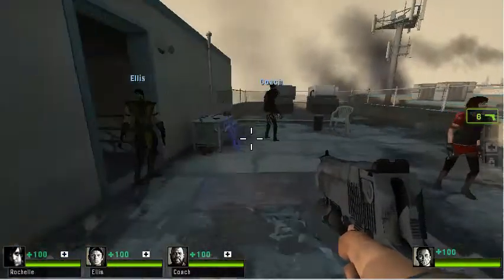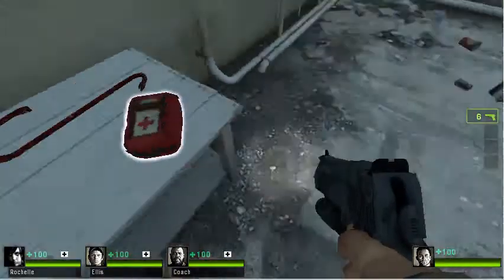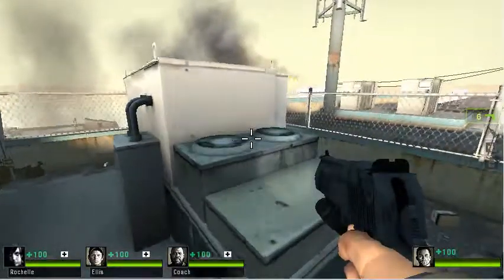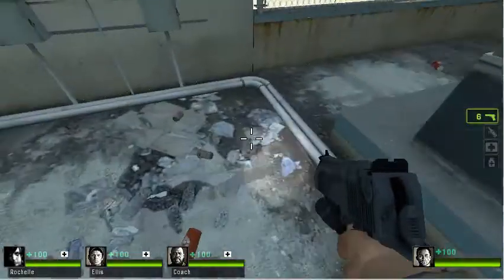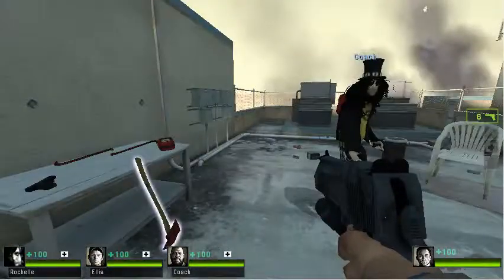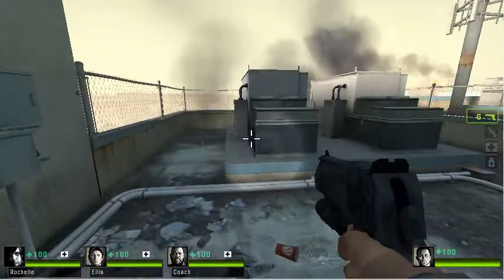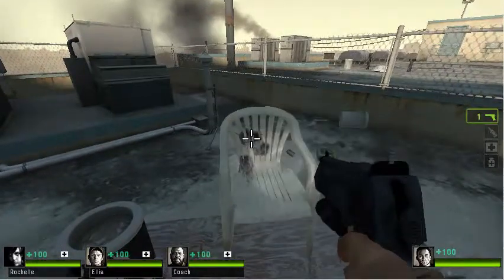So I think we need to move on to the graphics of this game. As you can see here, the graphics are all right. I like it, but if I compare it to something like Call of Duty, the graphics are way better than Call of Duty. Especially the guns — this gun I'm holding right now looks pretty bad. I prefer the graphics in Left 4 Dead 1, because in Left 4 Dead 2 the graphics look more cartoony.